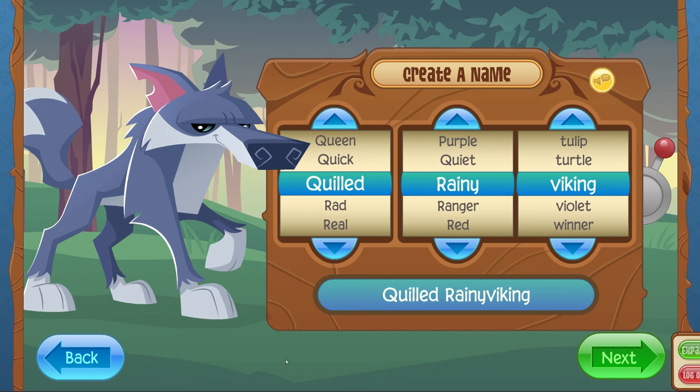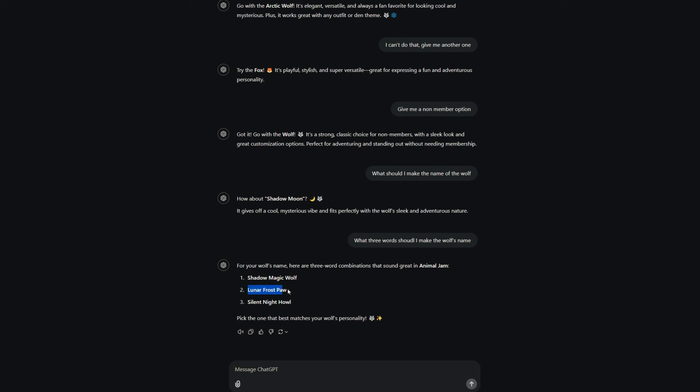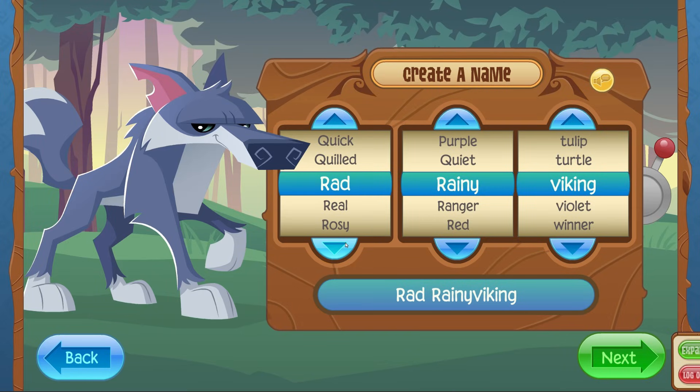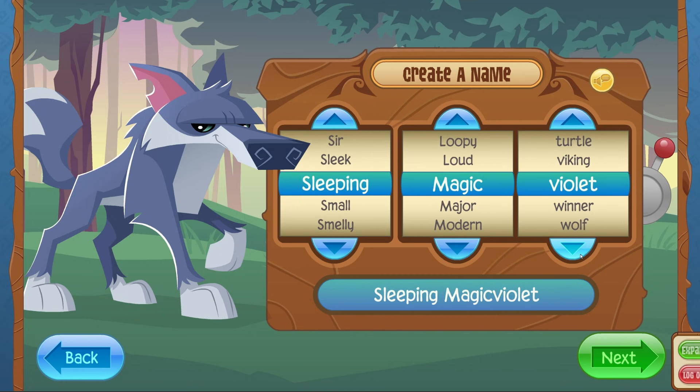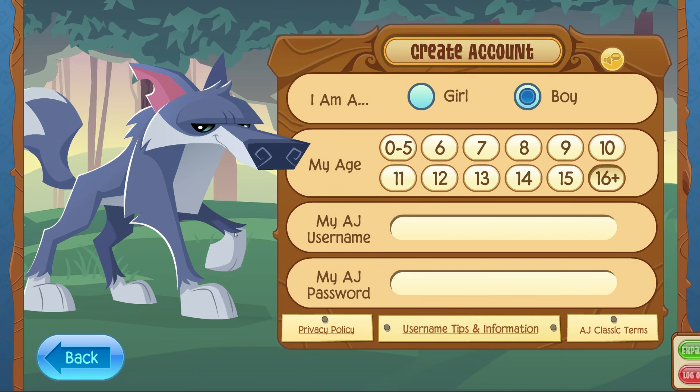Now it's telling us to create a name. I asked what three words should I make the wolf's name, and it gave us shadow magic wolf, lunar frost paw, and silent night owl. Shadow isn't an option, but magic wolf is - there's magic and there's wolf. For the closest option to shadow, sharp is probably closer, so we'll go with that.